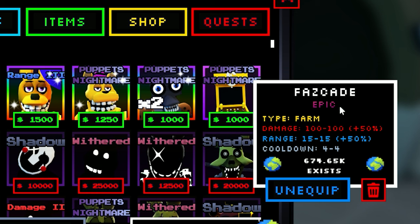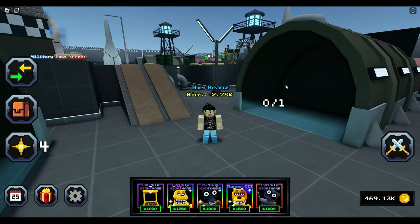And lastly, the Farm Type Fascade — the Epic damage unit. Look at this: 50% damage added on because of Puppet's Nightmare. The range goes from 15% but then 50% range is added on because of Puppet's Nightmare. The cooldown is 4. Absolutely crazy.